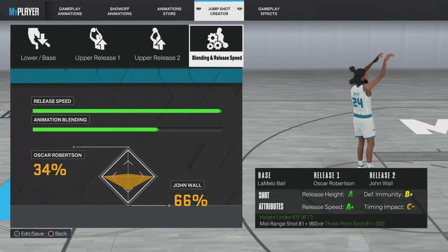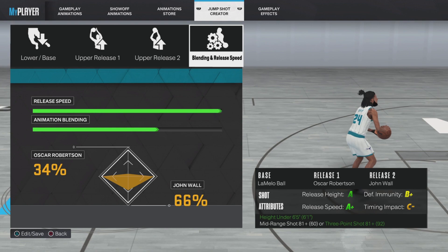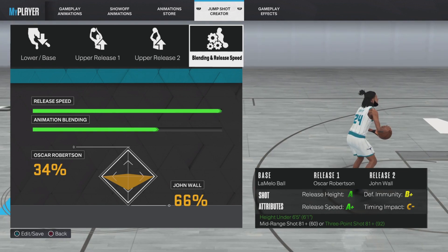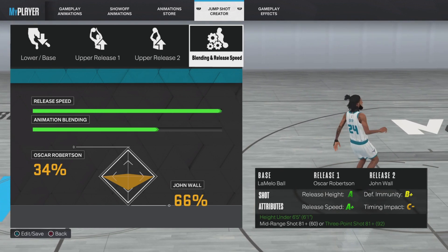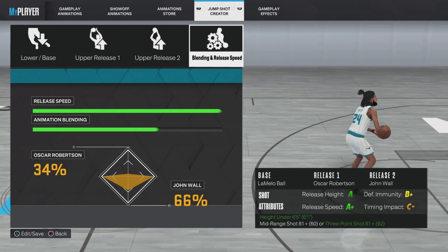If you pair this on like a 6-4 type of build, pair Rudy as the release one and John Wall's release two — I feel like that would be crazy. I haven't tried it out, but if you're a little taller, try that out and I feel like it'll be great.